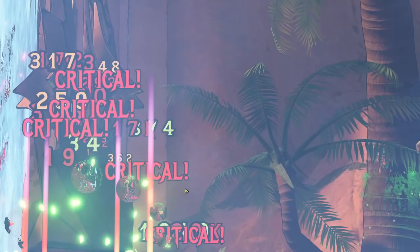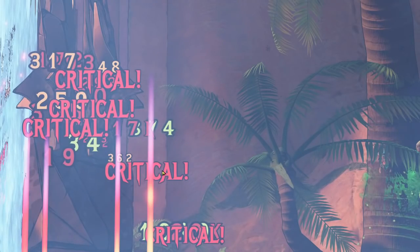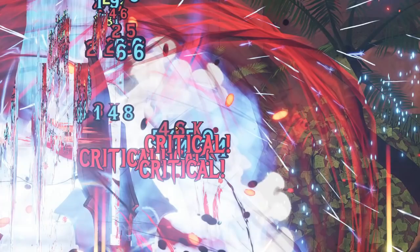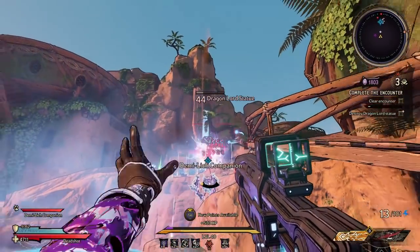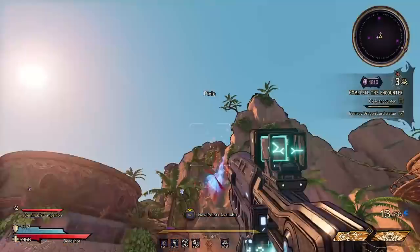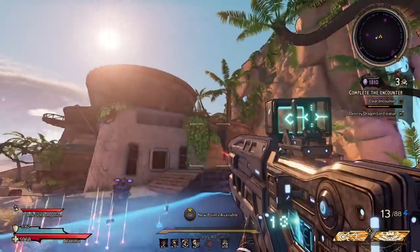I'm going to tag the Dragon Lord statue and we're going to get some damage numbers. I know it's a little tricky to see, but just two shots we got a 17k casually, and there's a 20k right here — very very casual. And this is a solid 46k, very very casual.